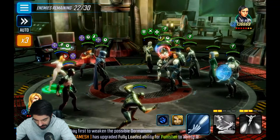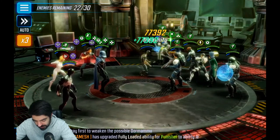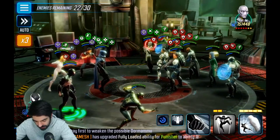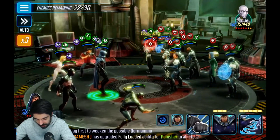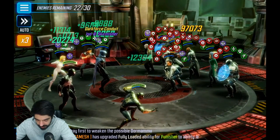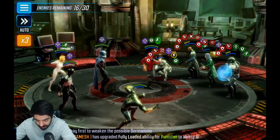I'm going to attack Ebony Maw so we can apply vulnerability to him. We need to remove that immunity as fast as possible — we have slow on Kestrel, that's perfect. We were not able to remove the immunity. Okay, so let's go now for the immunity. You can see the damage — the damage of this team is absurd. If you pass the first wave, the second and third waves are super easy.